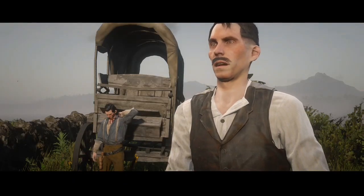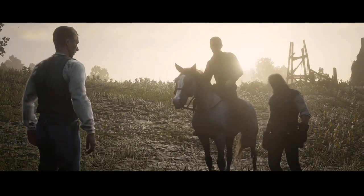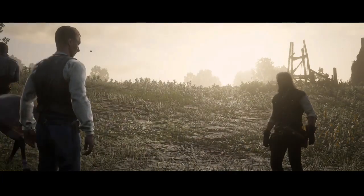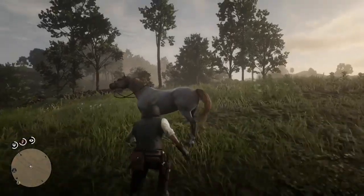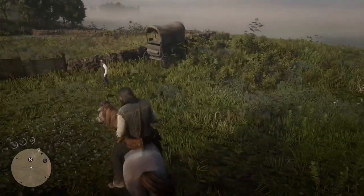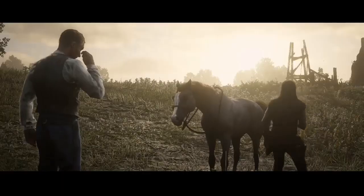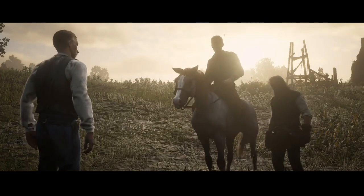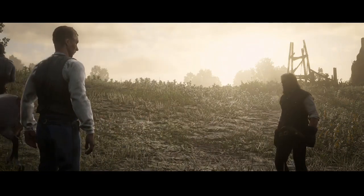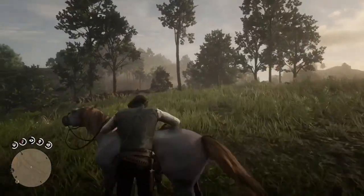The great thing about this glitch is when you sell your horse, it spawns right back immediately. There's a cutscene about five seconds long, so just be patient. You're getting a hundred dollars every time you do this. After the cutscene ends, turn around and your horse will be right there. Just repeat the steps over and over — sell the horse, wait through the cutscene, receive a hundred dollars, and the horse spawns back again.